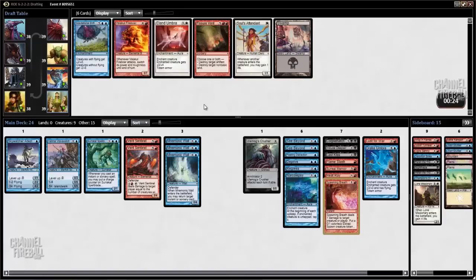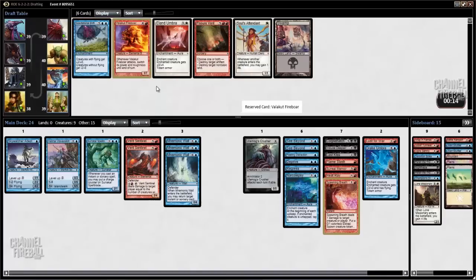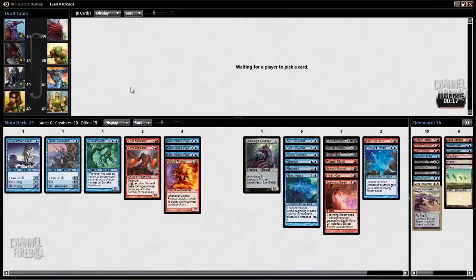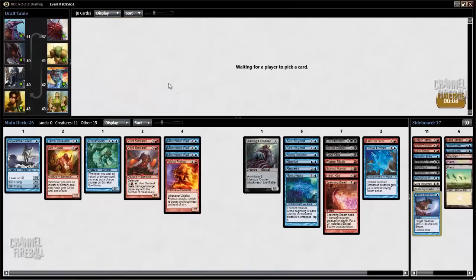Valakut Firebore versus Gravitational Shift — this card can be quite good, but I think I'll just take the Firebore. It hits pretty hard. I guess I'll take Skittering Invasion for no real reason. Kiln Fiend I think will make the cut in our deck. Right now I just don't want to play the black cards, although that feels like it leaves us a little short on actual removal. I like that Induced Despair could kill anything — it's probably fine though.